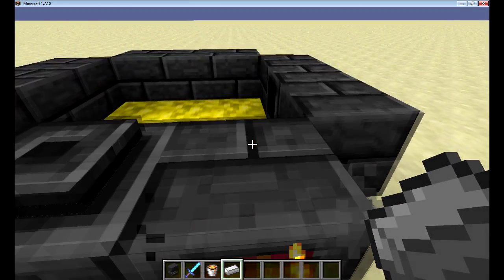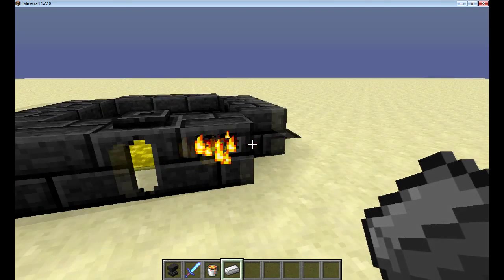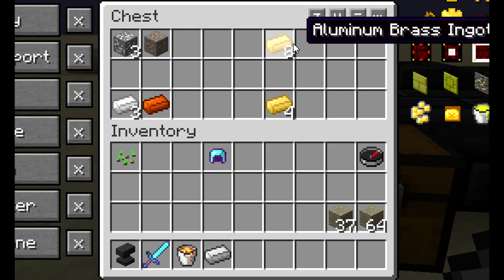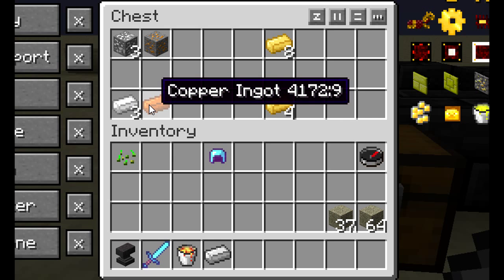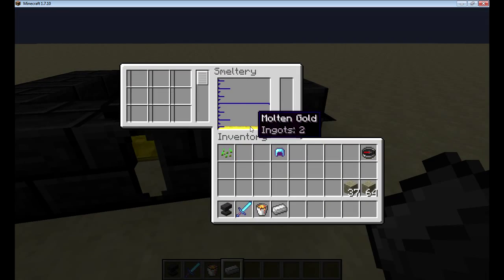The reason you need one ingot left over is that's how we are going to pour our cast. In order to pour a cast you are going to need either molten aluminum, brass, or gold — either one works. If you smelt three aluminum ores with one copper ore you get eight aluminum brass ingots. If you smelt three aluminum ingots with one copper ingot you get four aluminum brass ingots. I have already melted down two gold and enough aluminum and copper to get eight brass ingots.